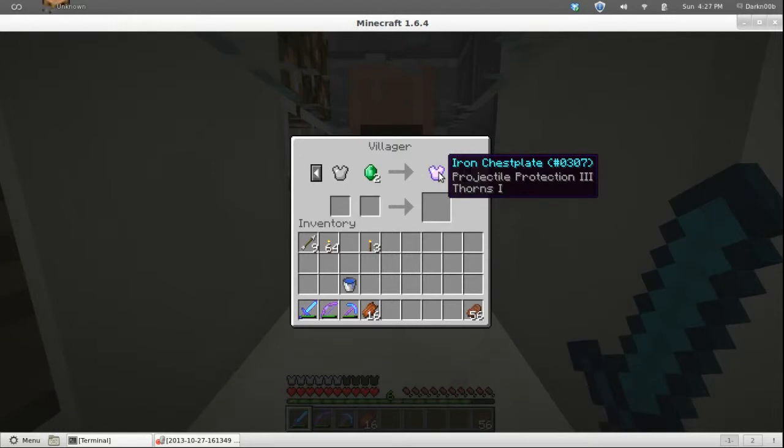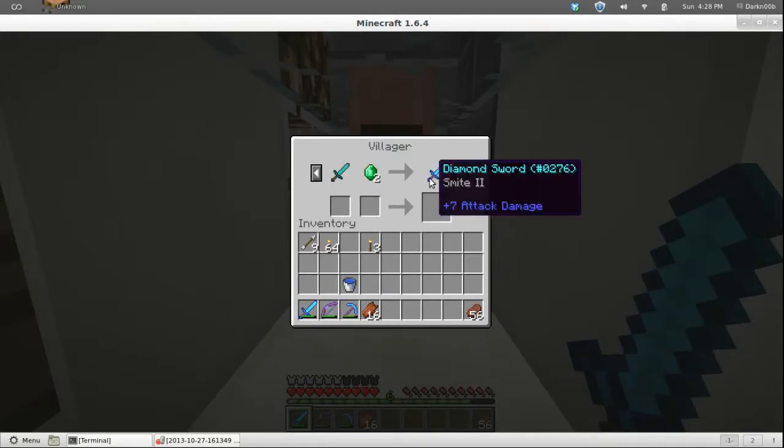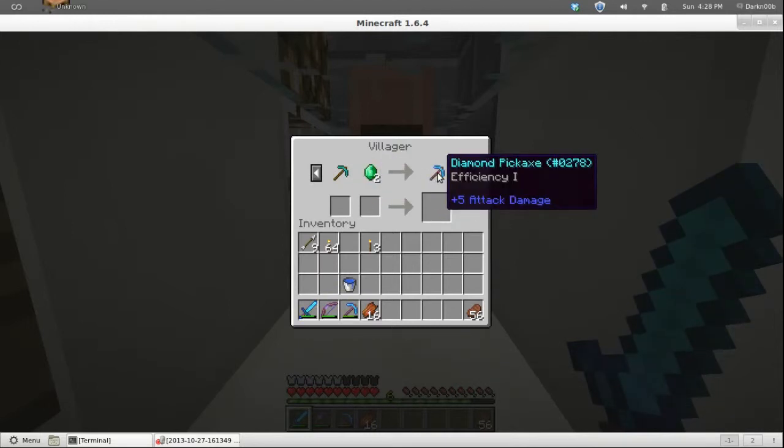Having a few of these around is pretty handy so you don't have to go out and kill things. Projectile Protection 3, Thorns 1 from this guy — it's on iron armor but iron's plentiful. Efficiency 3. Here we go — Protection 3, Thorns 1. So I can go talk to the blacksmith, get a diamond chestplate, give him two emeralds, and get Protection 3 and Thorns 1. That's pretty awesome.